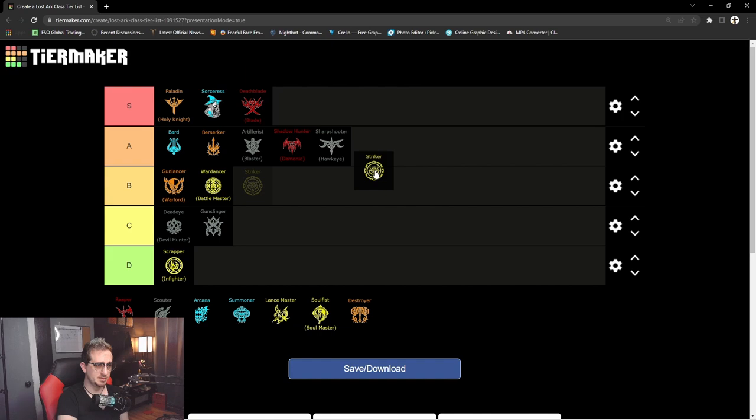Next we have the Striker. I really like this class because your buffs are pretty easy to maintain and keep up. You don't have a lot of versatility with the class but you don't necessarily have to rely on reaction time either. When it comes to grading on ease of pickup, I think Striker is an A tier or even S tier class, but for now we'll toss this in A tier.